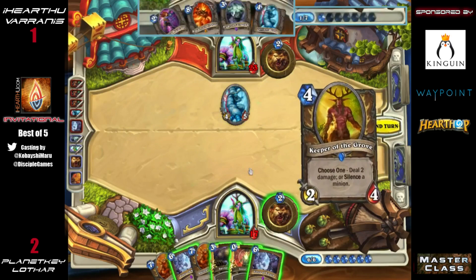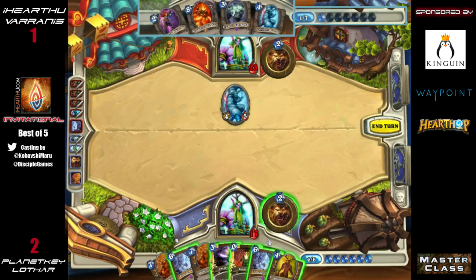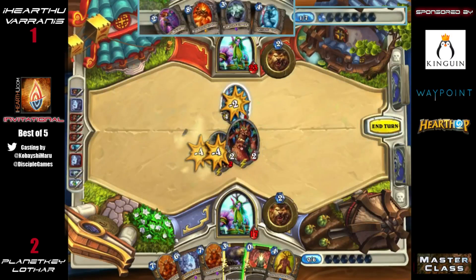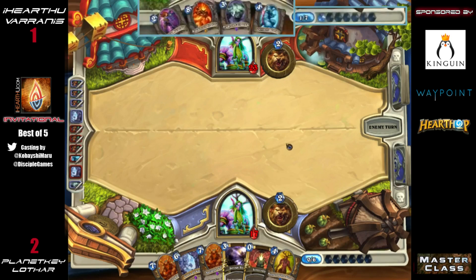Now that he played turn five that way, Innervate isn't even a great play here because it doesn't efficiently use mana bringing down an Ancient of Lore — he's one turn away from playing it on curve. Such a tricky spot. He seems to be thinking Force of Nature because it would deal with the Yeti and it's on curve, and he's got an additional Force in hand. But Force of Nature for a Yeti never feels good.